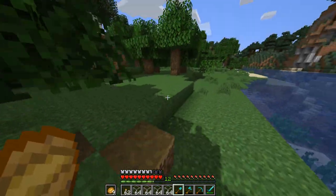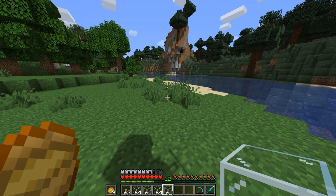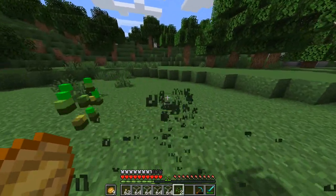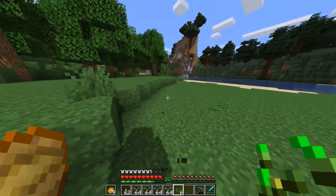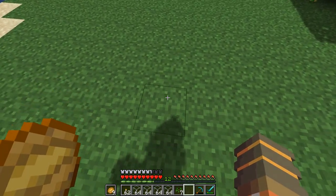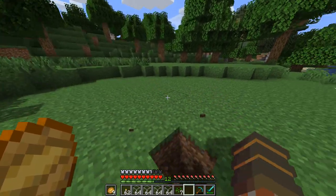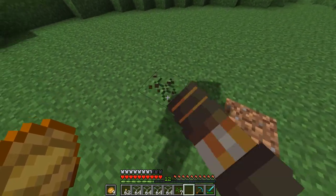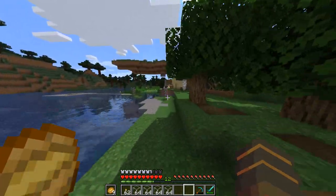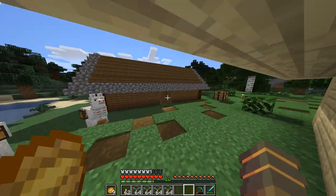We'll bring it over here a bit, clear out the trees that are in the way, and here's our greenhouse. The unfortunate thing is I don't have any silk touch, but that's why I have like 18 billion stacks of glass, so it doesn't actually matter. Okay, so first off it's just gonna be one farm. Here's gonna be the water so I can make a tower — I'll put the water source right here. I need a bucket for that. Oh, I forgot we have a storage room.